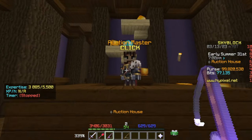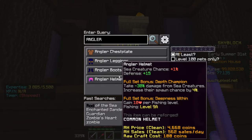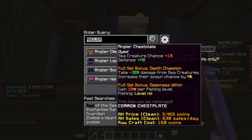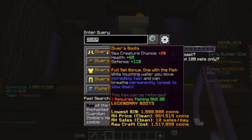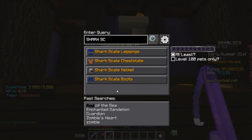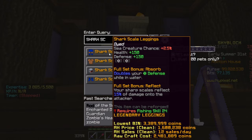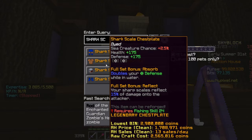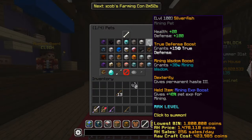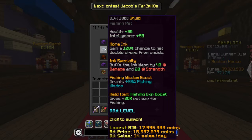Another thing we could be crafting is fishing armor. For early game players there's the Angler set, then you have the Diver armor set — all of those pieces are going to be profitable to craft. Then of course there's the Shark Scale set, which if you have fishing level 24 you can get. I highly recommend it for the fishing festivals because it's going to stack money.